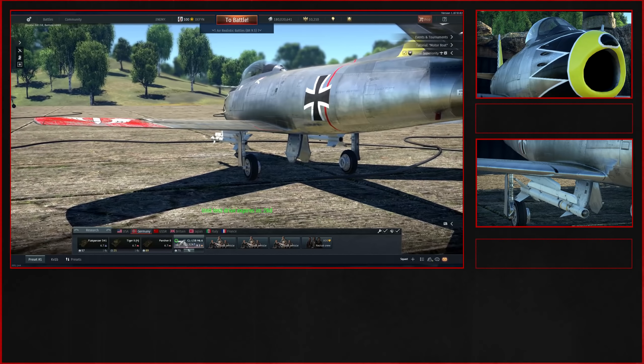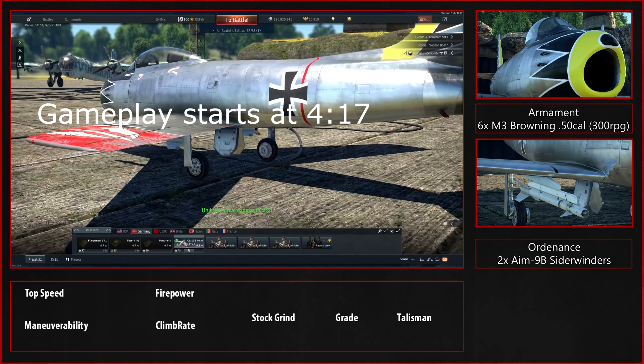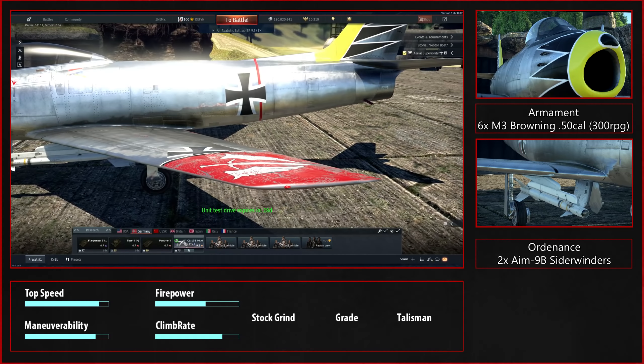The CL13B Mark VI. It outruns all sabres, it out-accelerates all sabres, and it outturns most sabres except for the F40. But the F40 does suffer from the longer wings, so the roll is a bit worse, as well as the compression.